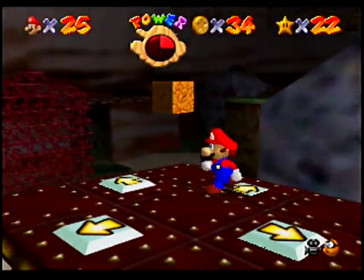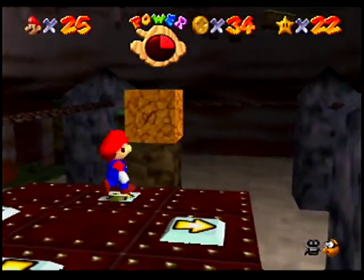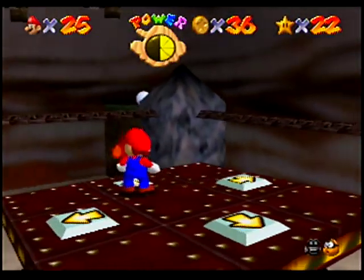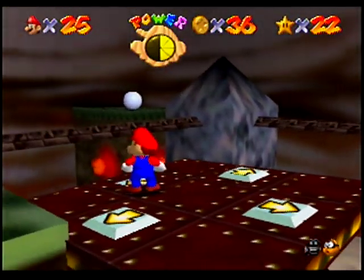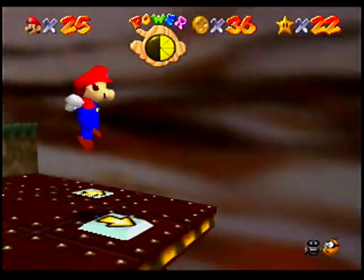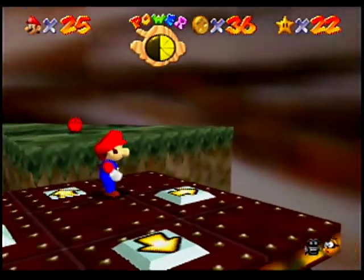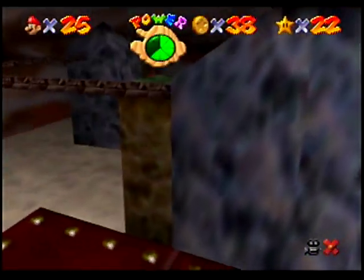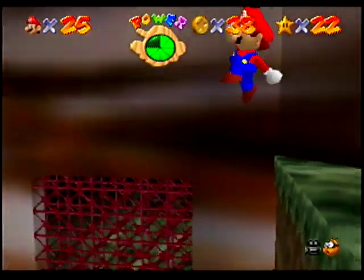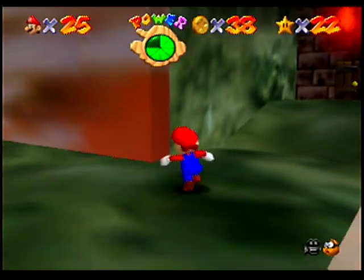And then not accidentally collect the star. Since we've basically done everything in this area already, we shouldn't accidentally collect the star — it's not like we're going to fall down on top of it. There's the red coin star. We could just get that now, but then that would take us out of the level, so we're not doing that.